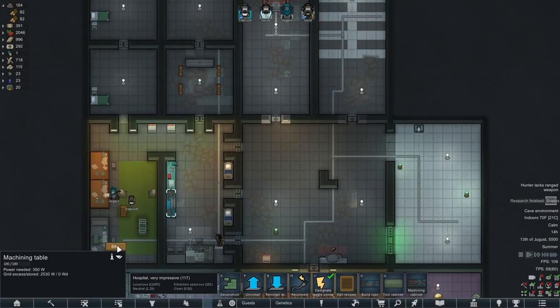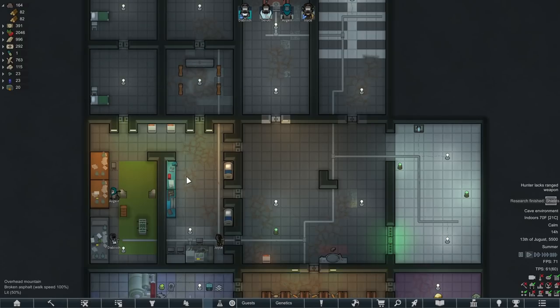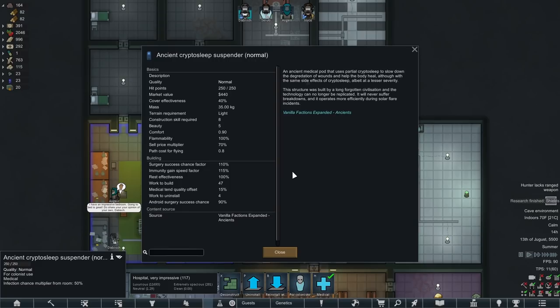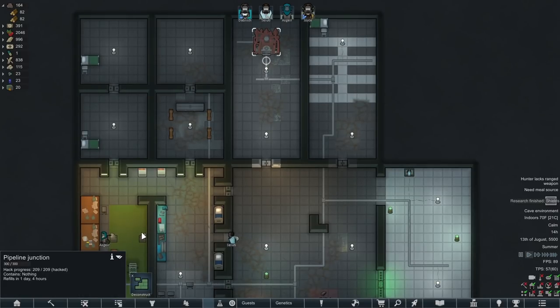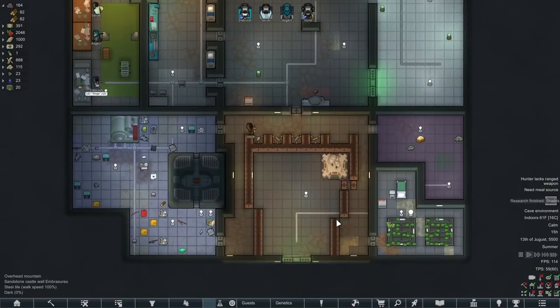Do we need the machining table as well? We kind of need to actually be able to make ammo, so we should probably keep that up. Still on the fence about the mending station. We also don't need two chem fuel power generators - this one's giving us 4,000 watts of power plus 6,800. That is plenty of power. We also don't really need these crypto sleep suspenders - they help the body heal and slow down the degradation of wounds, but maybe we should keep those just in case they're better than normal beds. I think we'll keep this pipeline junction up - apparently we can deconstruct it, but it does refill in about one day four hours.